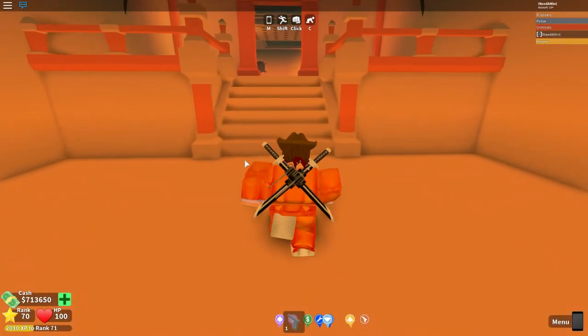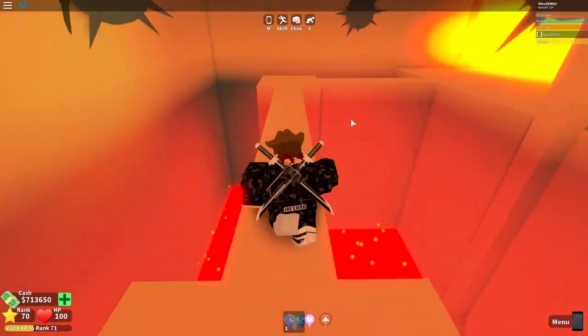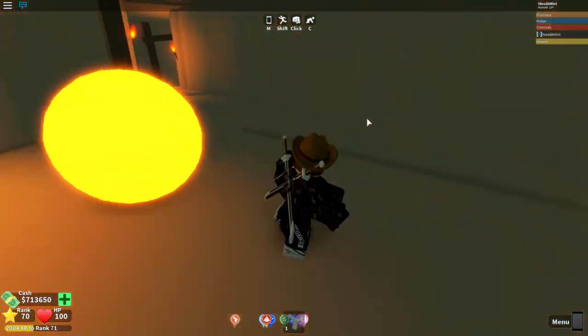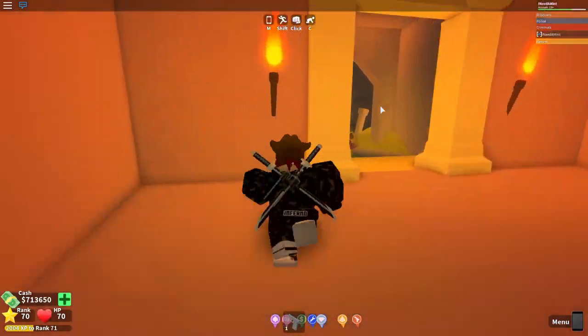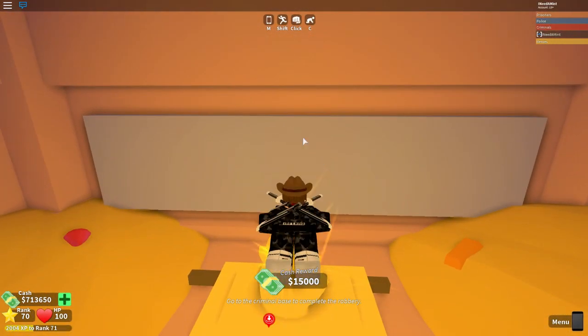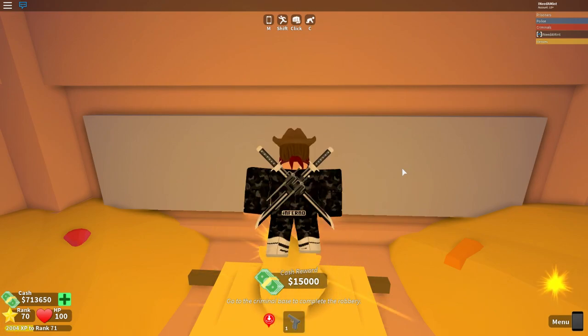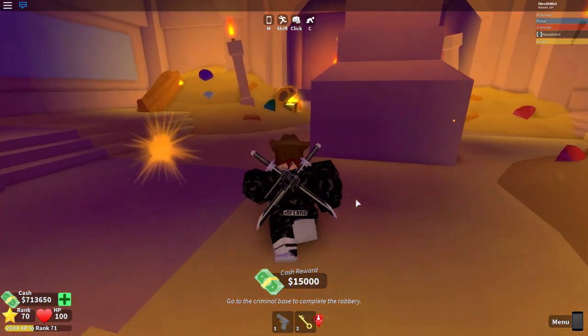Once you're at the pyramid, go ahead and complete the obstacle course and go into the room where you rob the money. Once you do this, go on top of the Arc of Cluckle's head and crouch seven times.